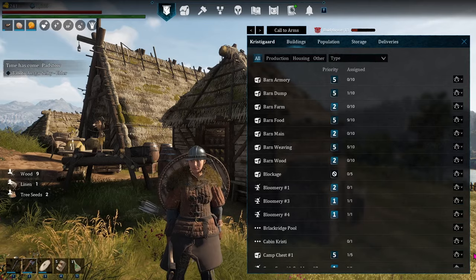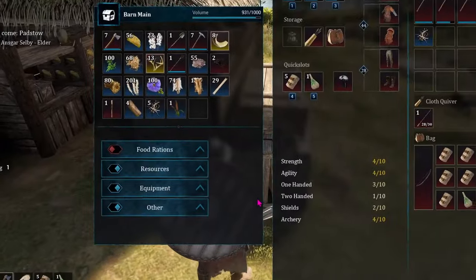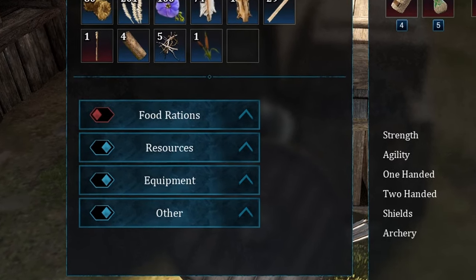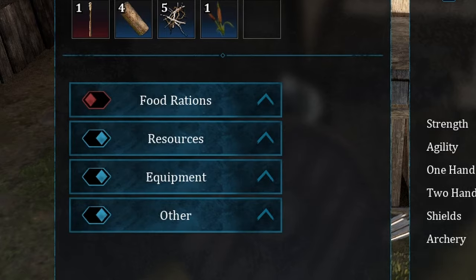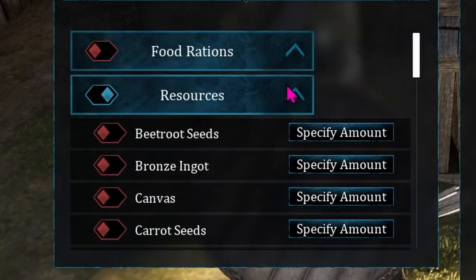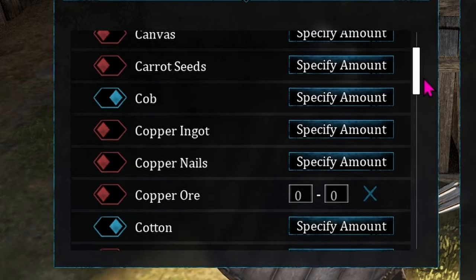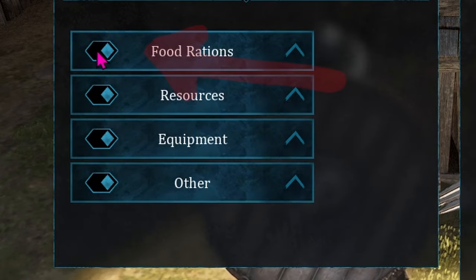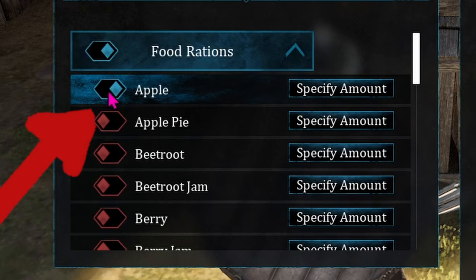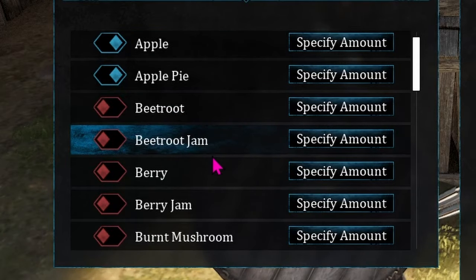The most common question is: how do I get them to put what I want where I want it? There are four main categories of storage, and each has a toggle on/off button. This is a broad stroke way to designate where you want things placed. But to have the most control, expand each category so you can specify exactly what you want from that category in this specific storage. To make this faster, turn the main category off, then go underneath and turn on the specific things you do want. This will turn the main category back on rather than clicking each one off individually.